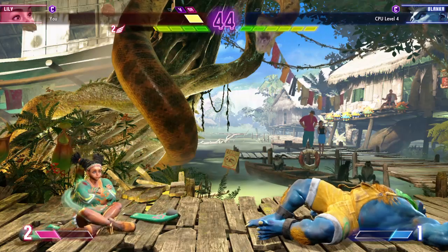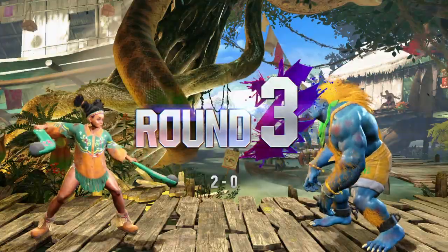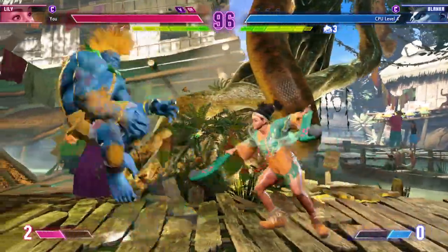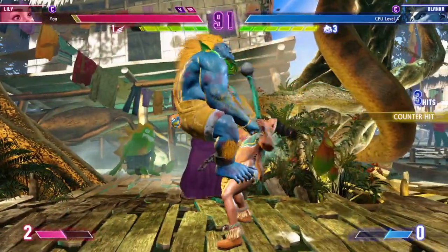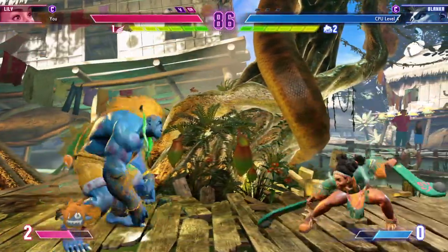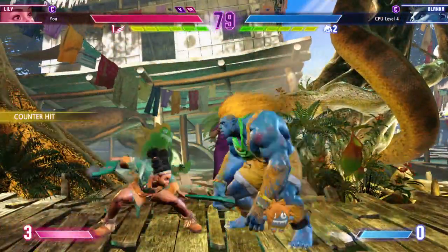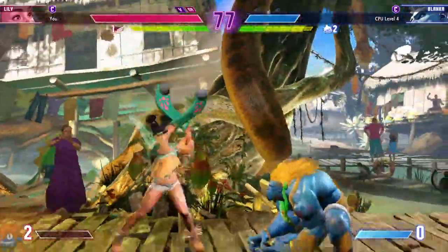Player one straight up put their opponent on a post. Round three. Fight. Going wild with Shout of Earth — can they keep on him? Get out of there. No! Player one creates a good corner opportunity. They've got to be careful not to overextend or their opponent might go for a side sweep. They may be planning to spend their drive gauge here. Going in? Player one extends the meter.